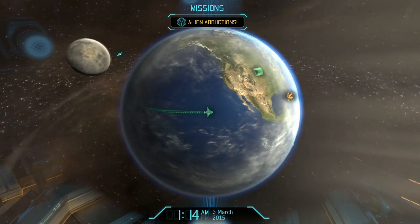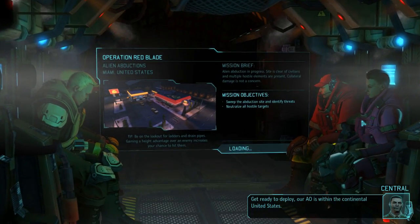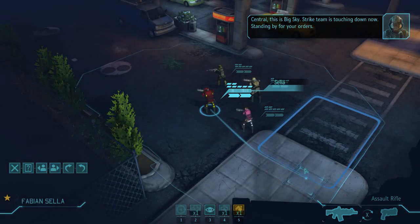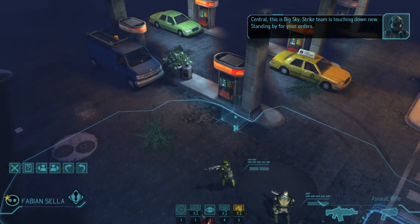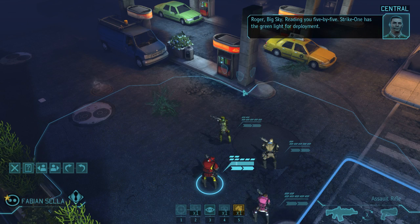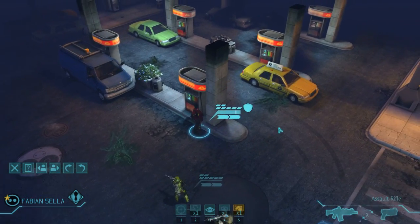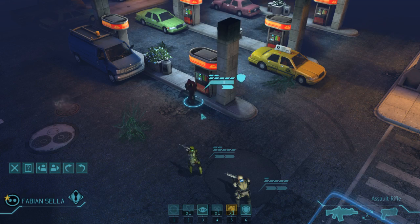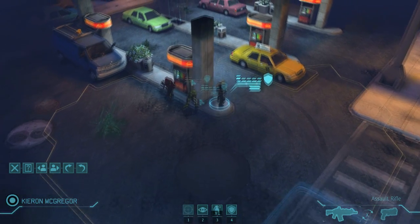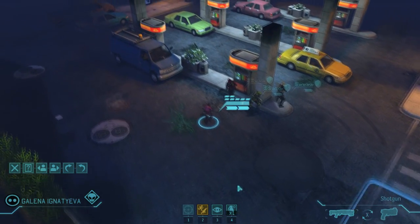Another little trick with the abduction missions — this is very useful, especially if you are playing on Impossible. If you are expecting an abduction mission to happen, save the game before. If you don't like the rewards, for example on Impossible you have to consider the panic levels carefully, but if you need money or engineers and the country isn't providing it, you can just reload the save. It won't change the countries — India, United States, etc. will stay the same — but the rewards will be randomized again, so you may get what you wish after reloading.